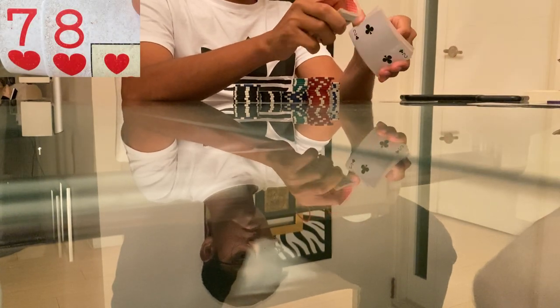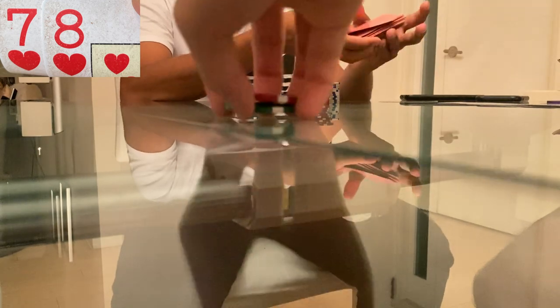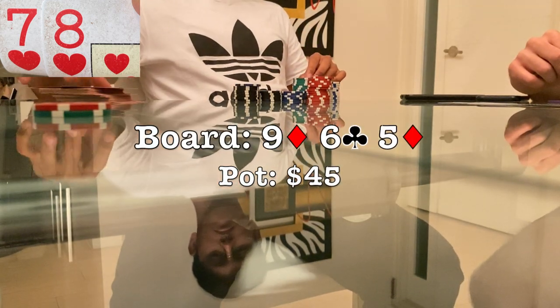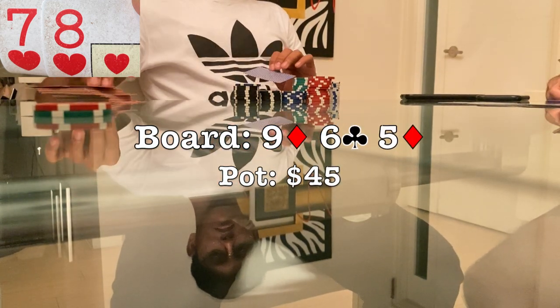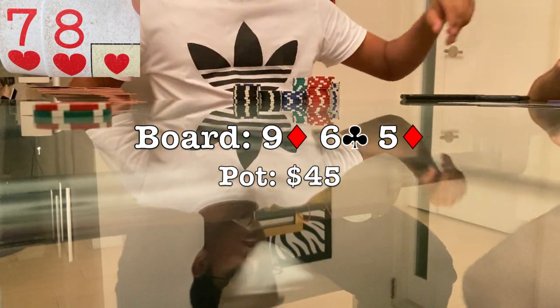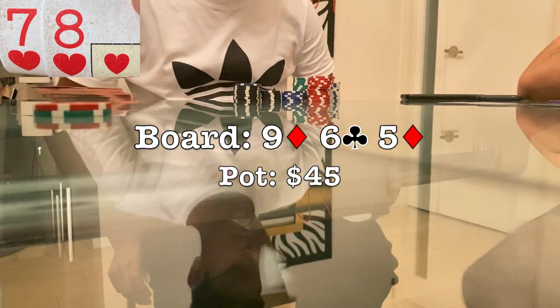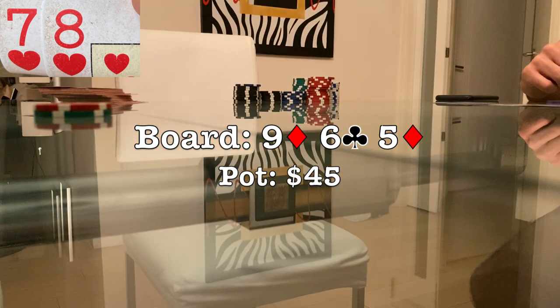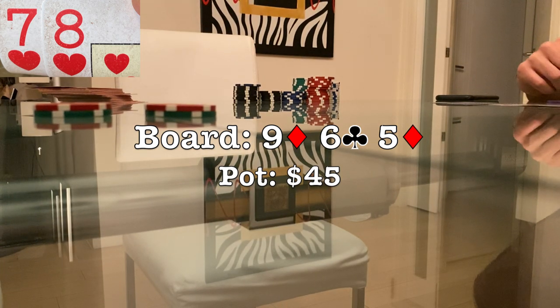After getting so many premium hands today we're brought back to earth with eight-seven suited — still a very nice hand. We're down to four-handed so I open to $15 under the gun. The small blind and big blind both make the call. The flop comes what I was looking for: I flopped the straight, although there are two diamonds out there so it isn't absolutely perfect. When it checks to me I need the action so I bet really small — $15. I definitely should be going larger three ways, but oh well. Only the big blind makes the call.